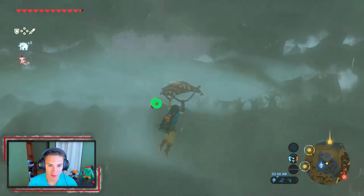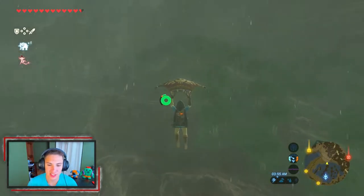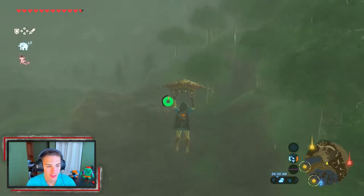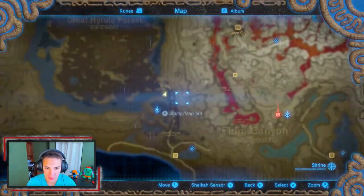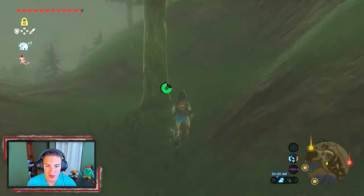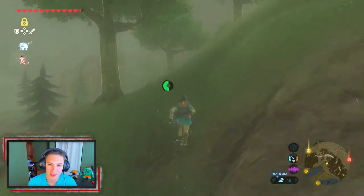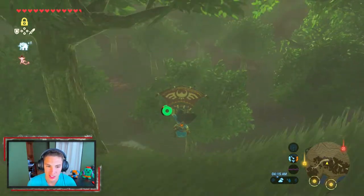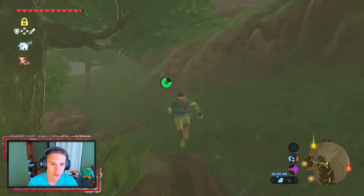We've made it to the Woodland Tower and we're gliding since the ruins are a pretty far journey. It's actually thundering, which is terrible — I hate it because I had to remove all my metal weapons and stuff, it's just a pain in the neck. Let's check the map — this path leads to the forest. We have to run along the rock side and get over there. This rain is just awful. I'm so excited to go inside the Lost Woods though — I think that'll be the next episode, because these ruins will take a little bit.